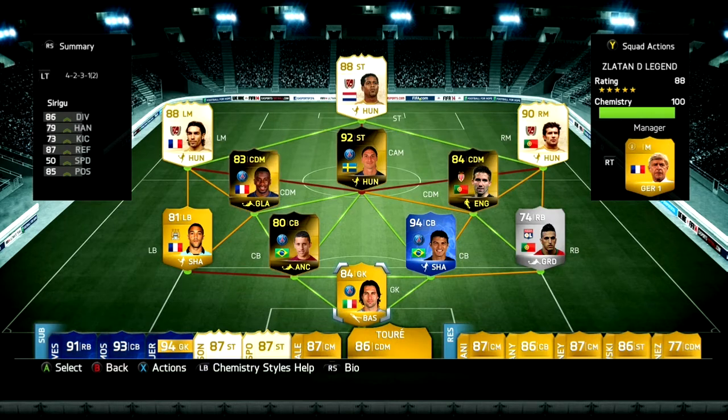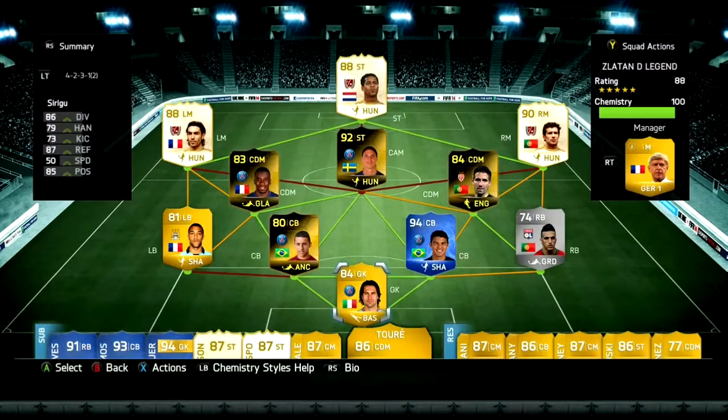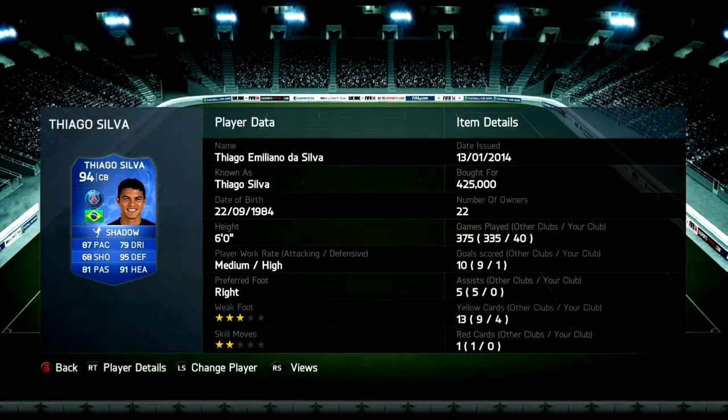In goal I have Sirigu — he is six foot, great diving, reflex and positioning, almost second to none. He's absolutely amazing in that situation. However, he's got acrobatic save technique and along with the low handling he's going to concede some annoying rebound goals.